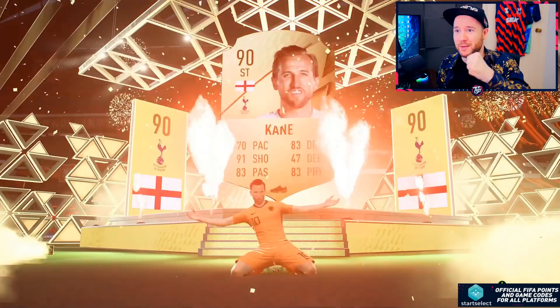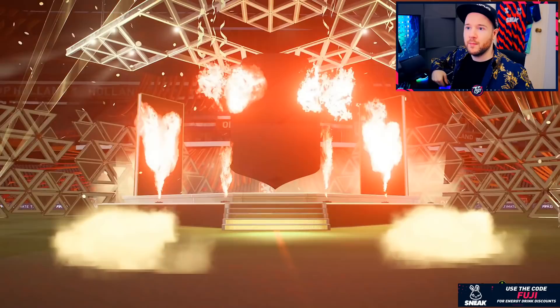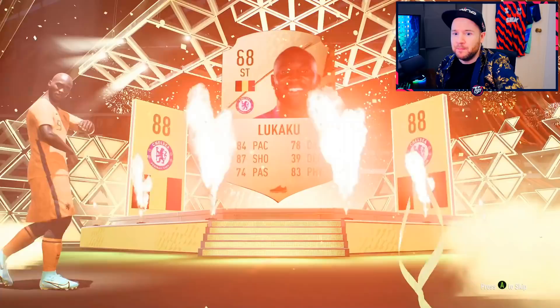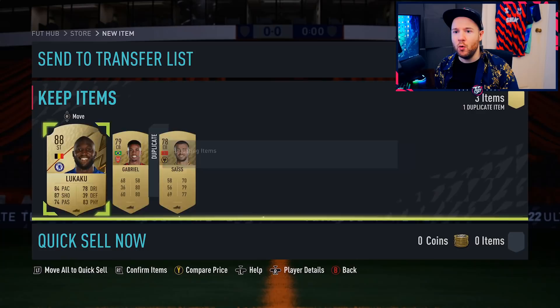Kane again! Yes, Harry, 90 rated - there you go. 88-rated team inside of the icon. Say goodbye to this fraud - I tried him once, twice, three times. Nah, I ain't that stupid. He's gone. 88 team. It's worked again, boys! That's more like it. Lukaku - yes please! That is the clutch pull. He's going into the icon.